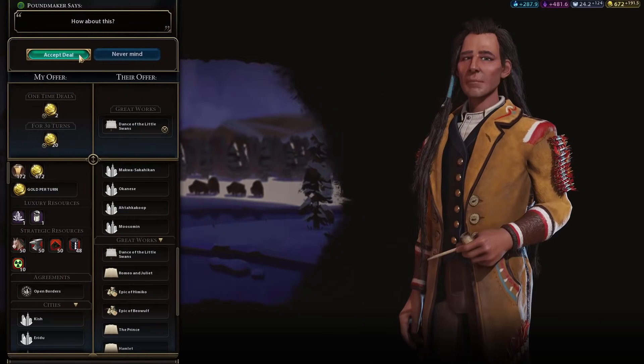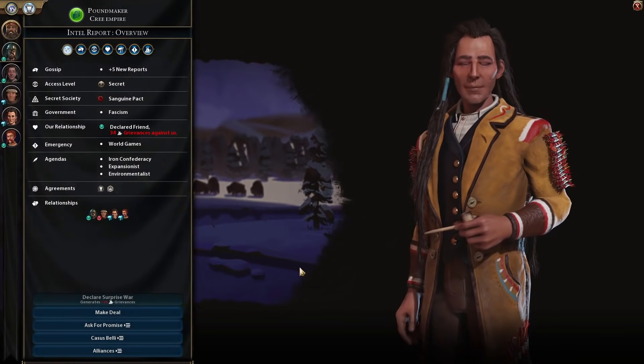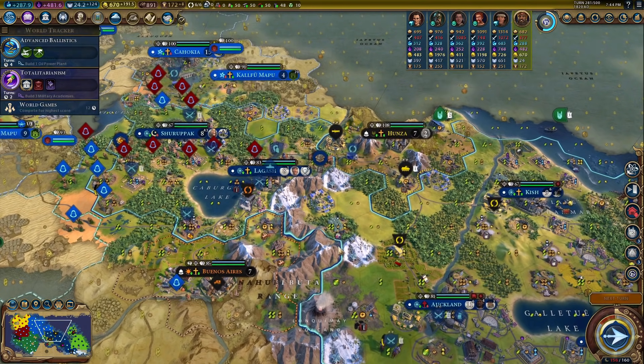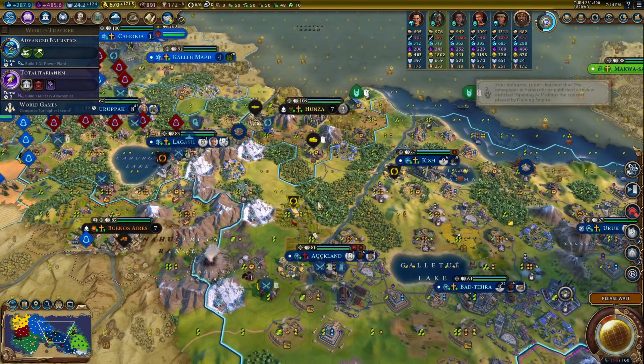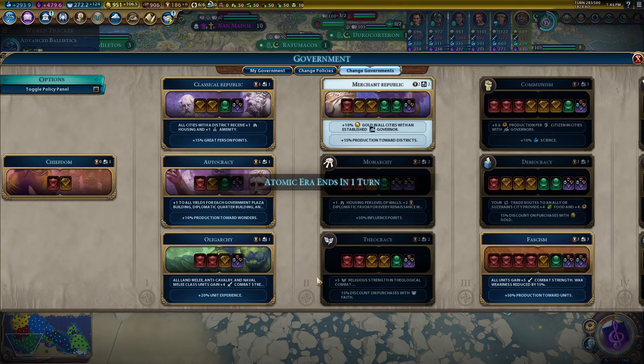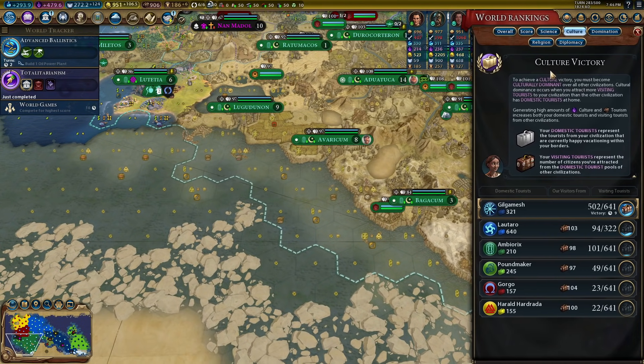17 gold per turn for a great work of music. That's our fourth broadcast center we just bought — and we bought four great works of music in one turn! 891 tourism. That's getting to be respectable. We got Fascism — let's double check to make sure this actually works. Victory in nine turns!